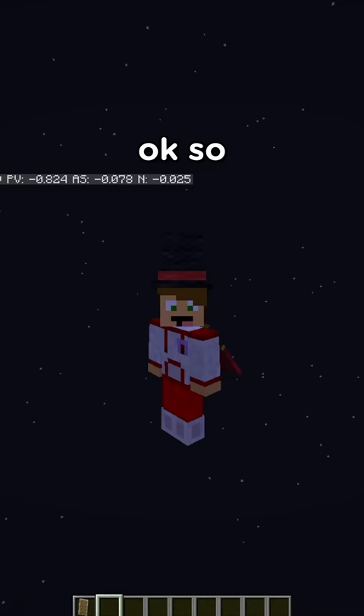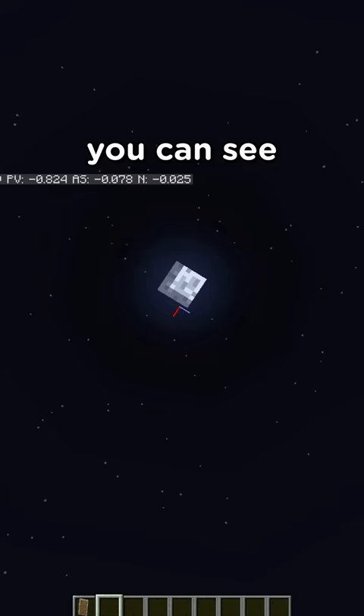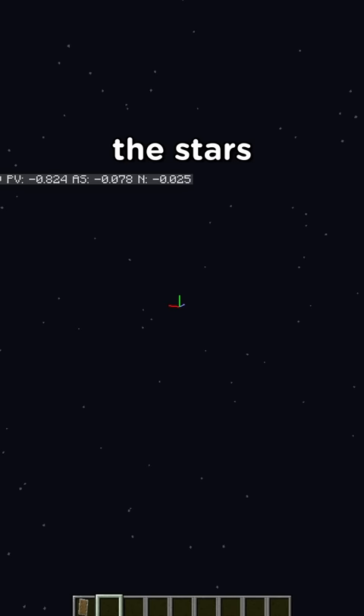That got us over a hundred thousand blocks in the air. And this is what space looks like in Minecraft. Fascinating. You can see the moon from here. Wow. It's very pretty — the stars. That was crazy. Follow for more.